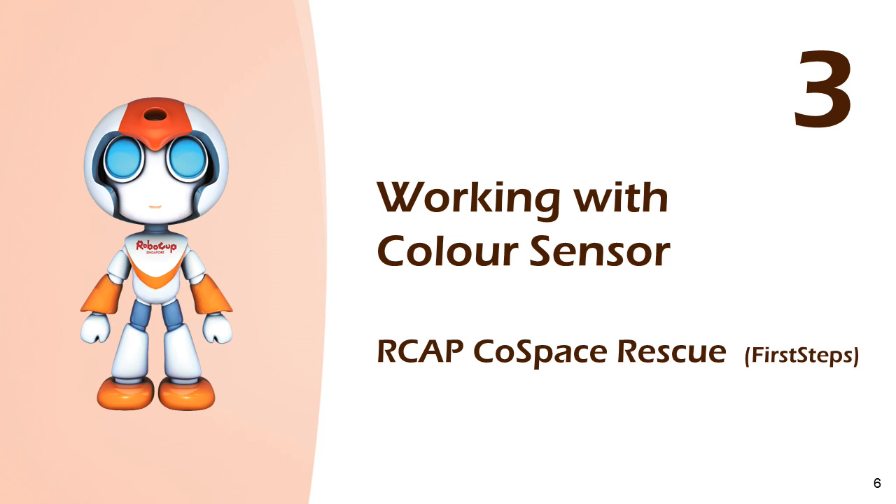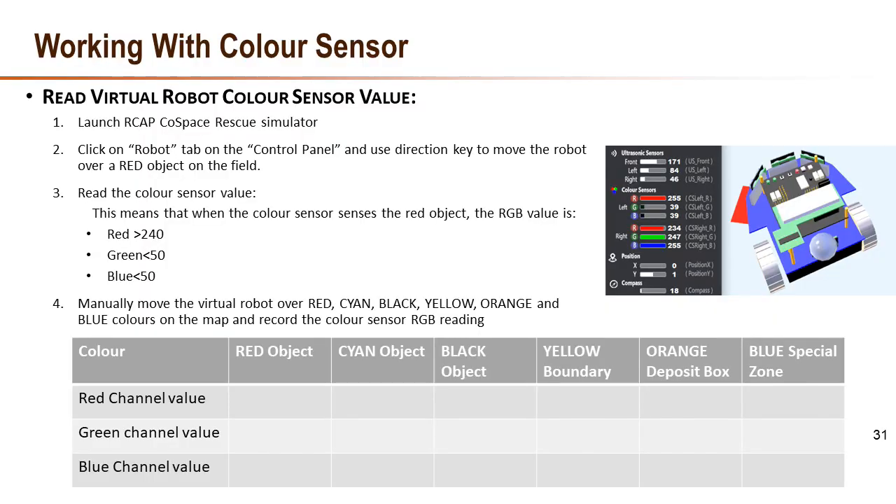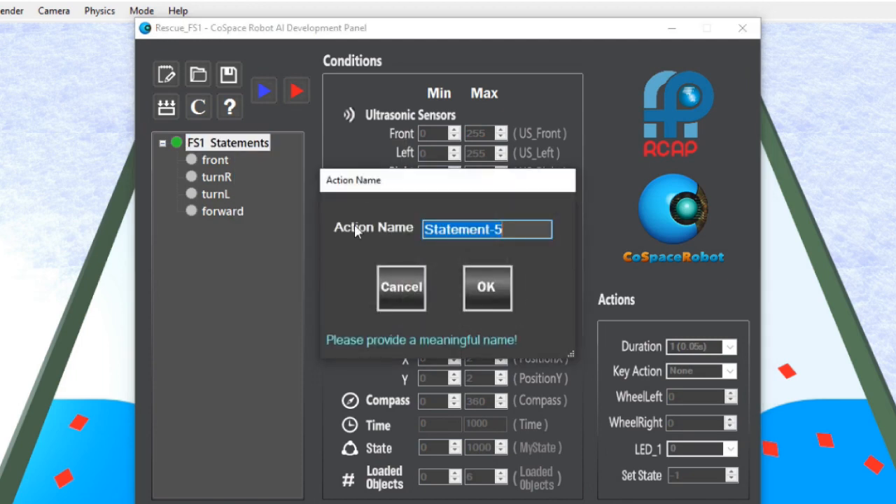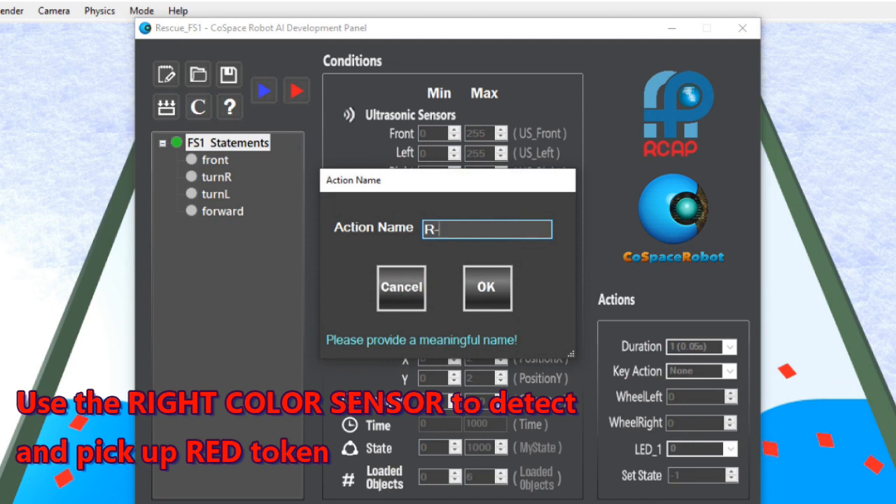From our previous demonstration, we have learned how to navigate. Next, we will learn how to collect objects with color sensors. At the beginning of the video, we have manually moved our virtual robot over red, cyan, black, yellow, and orange colors on the map, and we have recorded the corresponding RGB readings from the color sensor.